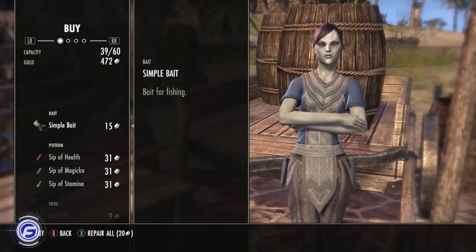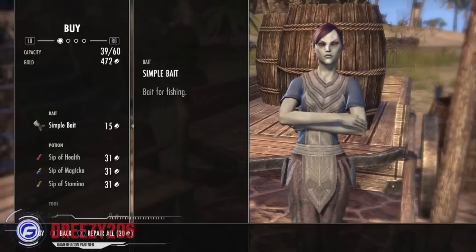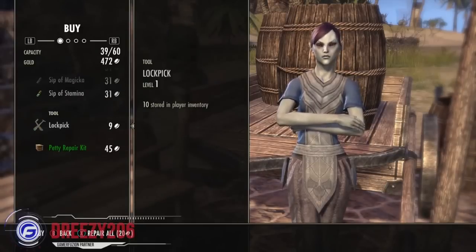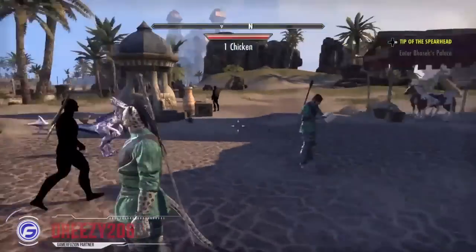What's up everybody, this is jersey206 and welcome back to another Elder Scrolls video. I'll be showing you guys how exactly you can go about picking locks. First, you'll need some lockpicks. You can find these in any crates or different little boxes you can loot, but another place is just buying them from a random merchant around the towns. You can go ahead and get these lockpicks from them and you're good to go.